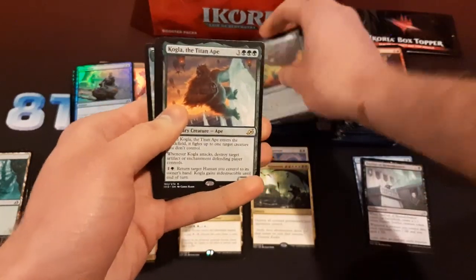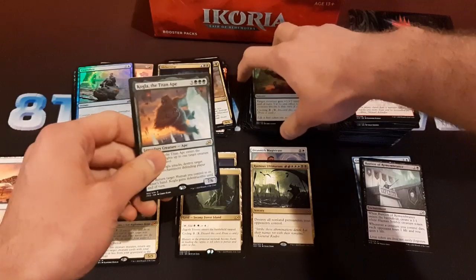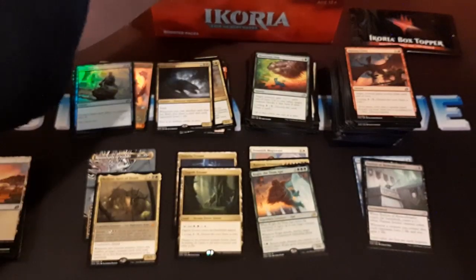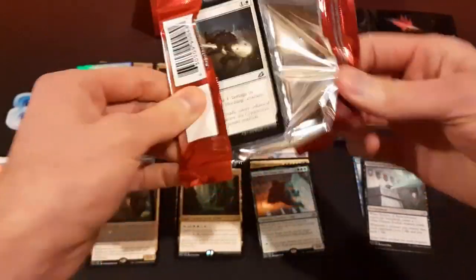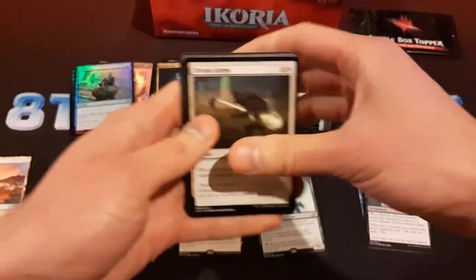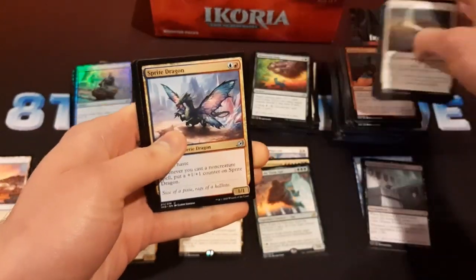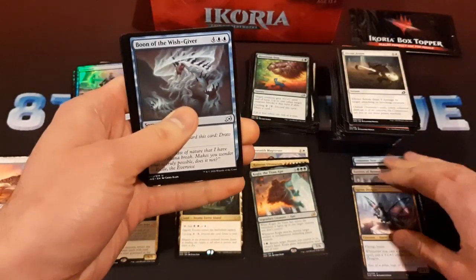Kogla — awesome card. I play that in every Commander deck I have that runs green. It got printed as a promo and in a couple of other things, so there are lots of Koglas out there. It doesn't have a whole lot of value, but it has a little bit still. Sprite Dragon was a pretty big uncommon at one point — we'll put it here with the cool uncommons.